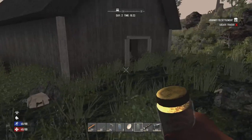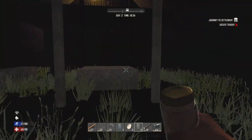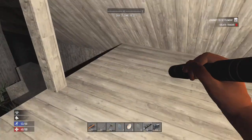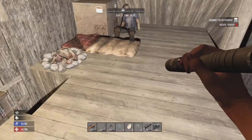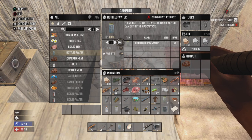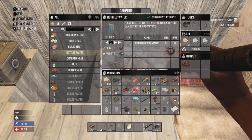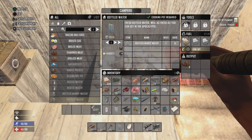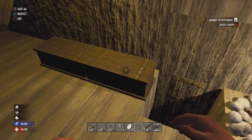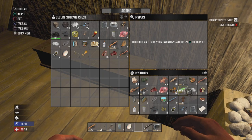Coming back up on the barn, I wanted to come back before nightfall to do some crafting and increase the quality of my tools. For those of you new to Seven Days or new to the console version — the console version is basically Alpha 15, while PC players are on Alpha 21 and everything's changed.